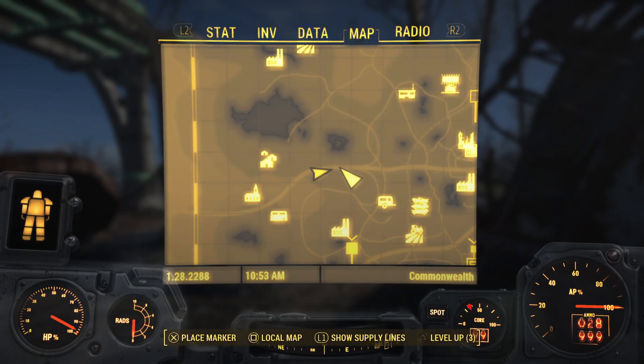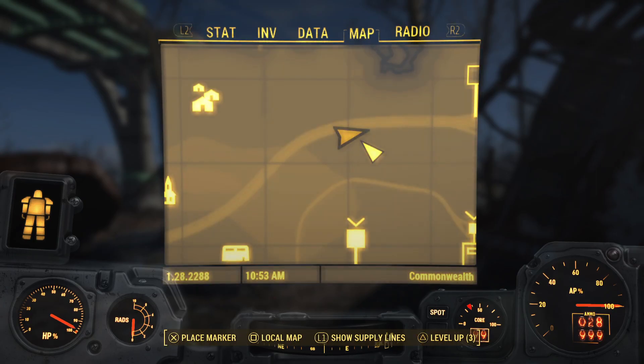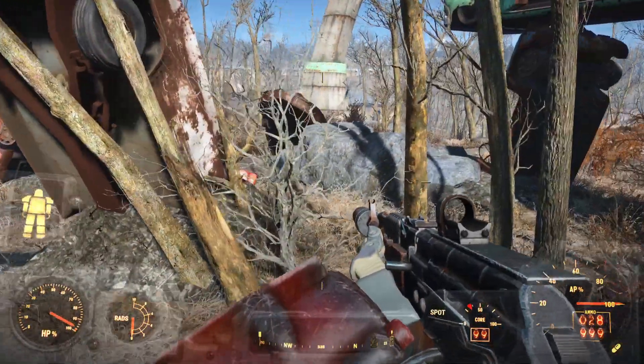If you want to find this, it's right over in this area here, kind of by Sunshine Tidings Co-op. It's unmarked and there's always going to be a Super Mutant Behemoth here, so be careful when you come over here — you want to kill him first before you check it out.